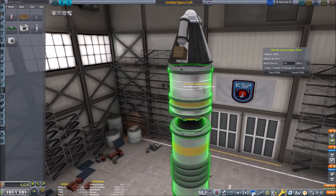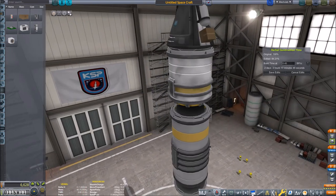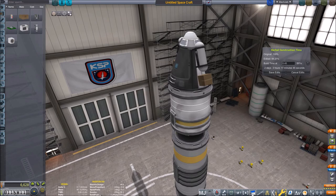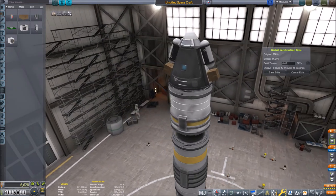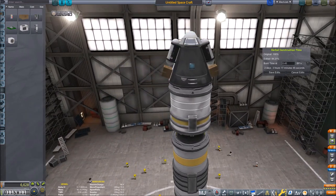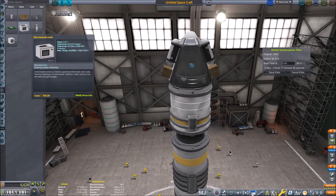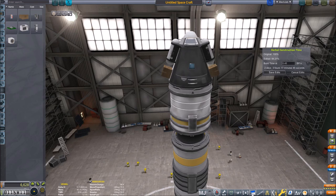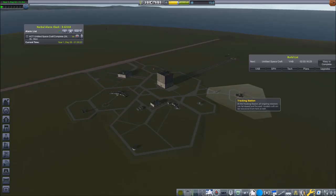Hold on, there is one more node in the tech tree — it will get unresearched. It explains why we don't have so many experiments available yet. So let's save the edits and leave the VAB.